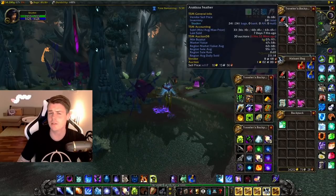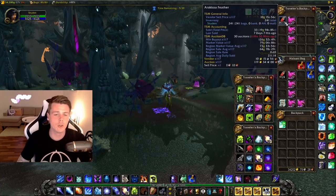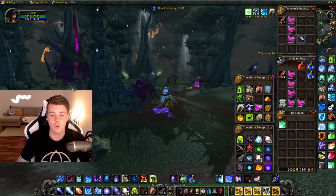At spot 1 I got 117 feathers in 1 hour and 60 netherweb cloth. I also made 40 gold raw from silver pickups and vendoring grays and green items. With the feathers worth around 126 gold at the time, plus 10 gold on the cloth, and 40 gold raw, we're looking at about 180 gold an hour on that one.